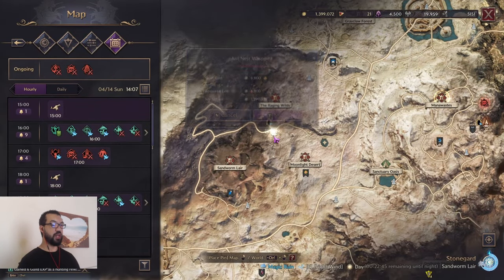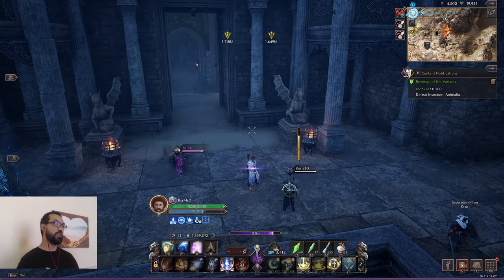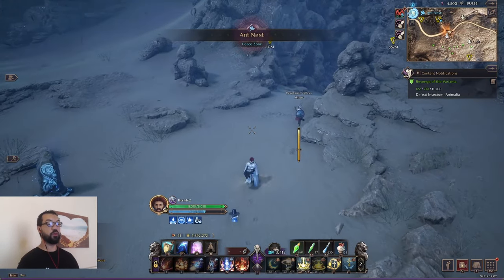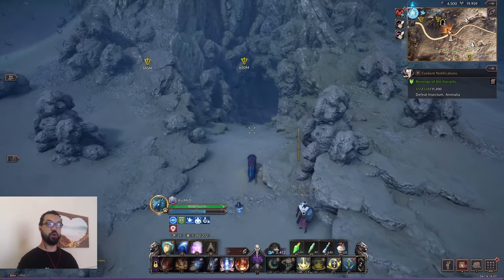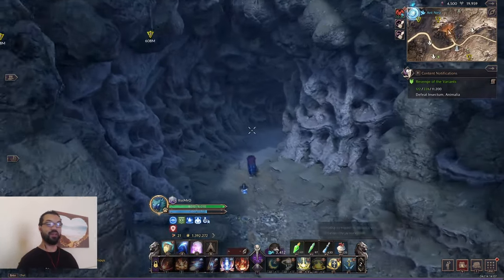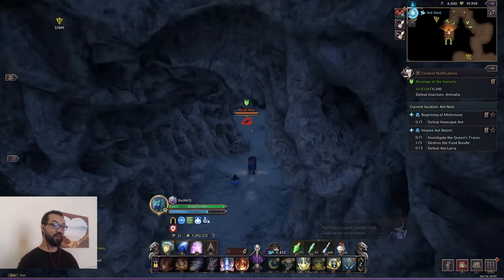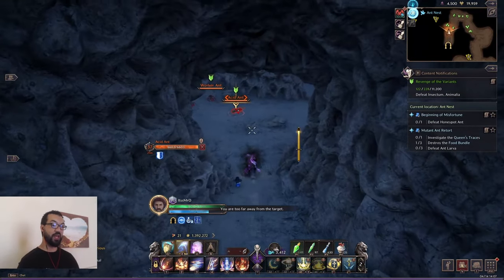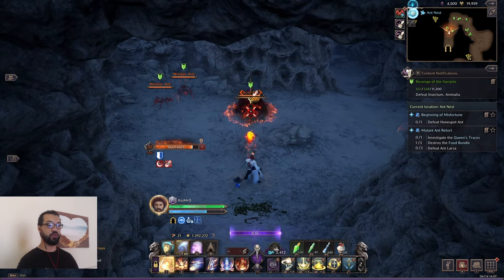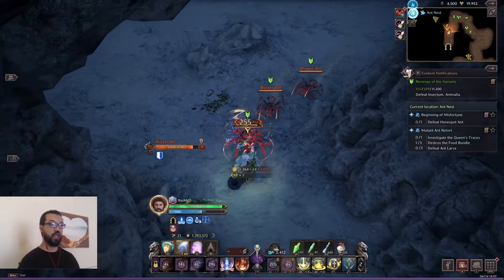Now we have Ant's Nest. Ant's Nest doesn't have a door. So whether it's nighttime or not, you can basically keep running in and out of here. As you can see, it's literally a cave — there's no door. So if it does turn nighttime and you're inside here and you die, you can actually respawn and come back. Unlike the ones with a door — if it's nighttime and there's a door, you're not getting back in basically.